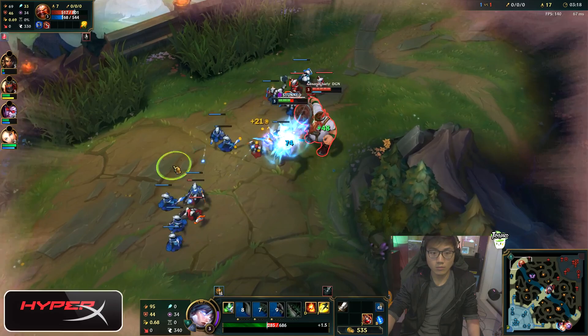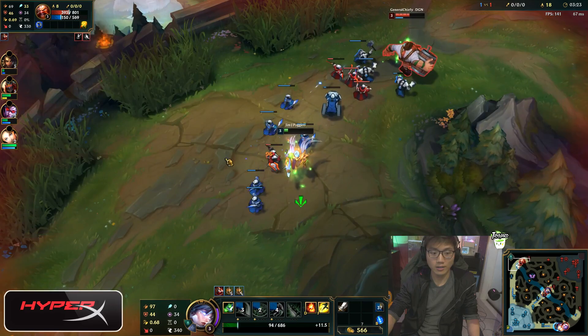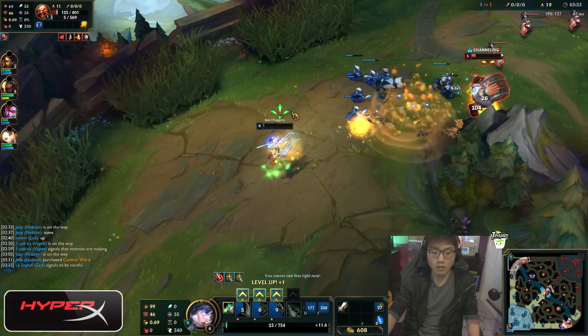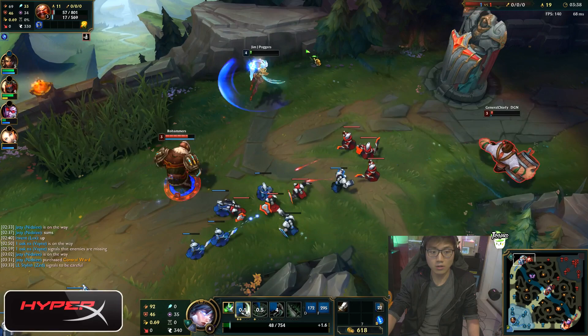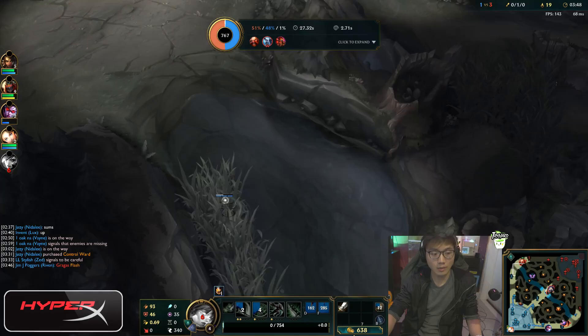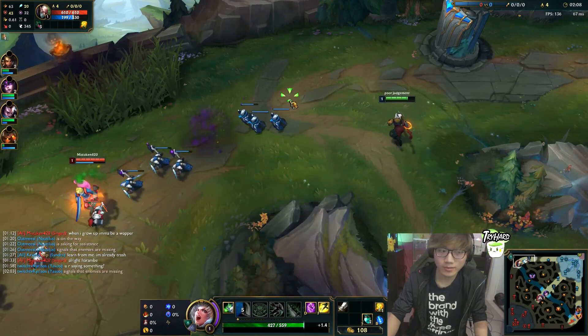Boxbox always plays with three different types of Riven setups. The first setup is the one we're watching in this clip right now — him playing with Ignite and taking a Longsword with three potions against a Garen. He will most likely play with this setup if he wants to play very aggressively. The downside is that you might get ganked a lot by the enemy jungler since you are not running TP. That's why this is his least played setup out of the three.